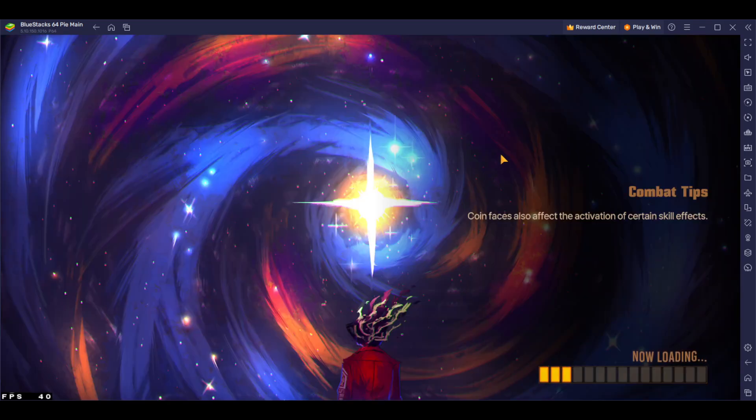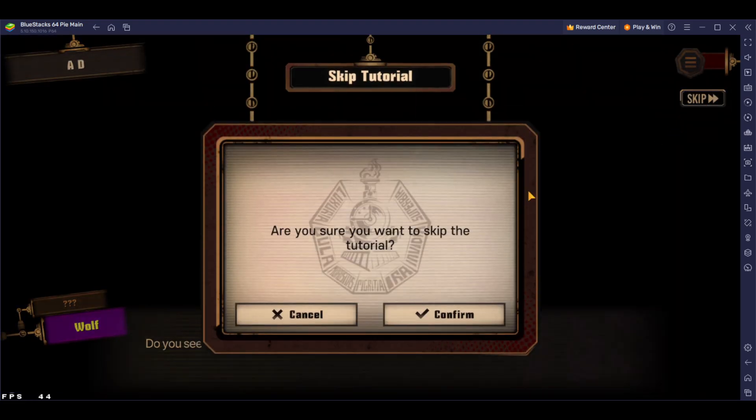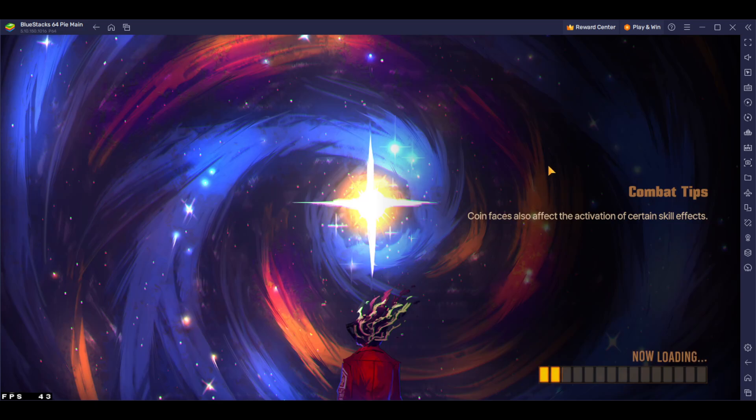Honestly, that is insane — that is crazy. Definitely you want to try this on BlueStacks, set up multiple instances, and just reroll with the sync feature because you can sync all the clicks together and open up multiple instances to do that.